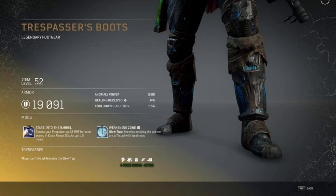The last Trespasser piece is the Boots. Level 3 mod Stare into the Barrel boosts your firepower by 63,000 for each enemy in close range, stacking up to five times — pretty strong. I can already see using this mod for another armor set if I'm able to disassemble it. The second mod is Weakening Zone: Slow Trap enemies entering the sphere are affected by weakness. Overall this is pretty good armor, though I like the Edge of Time armor a little bit more as it's more to my play style.